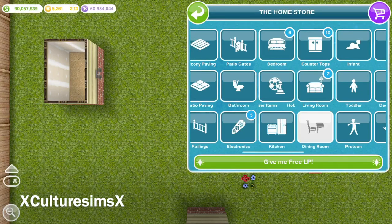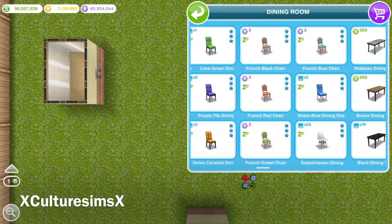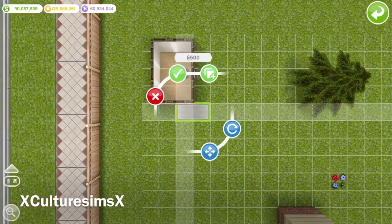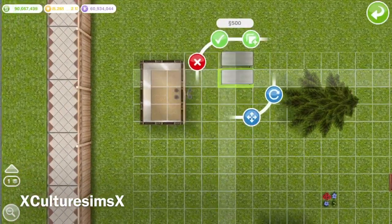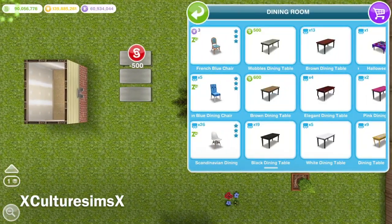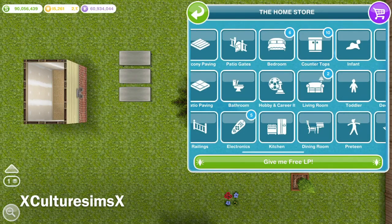The next thing you're going to do is go into your dining section and buy three tables — they all have to be the same. I've never tried it with all different kinds, so just buy the same exact tables I'm buying to be on the safe side. It's the very first table for 500 simoleons — I think it's called the Wobbles Dining Table.